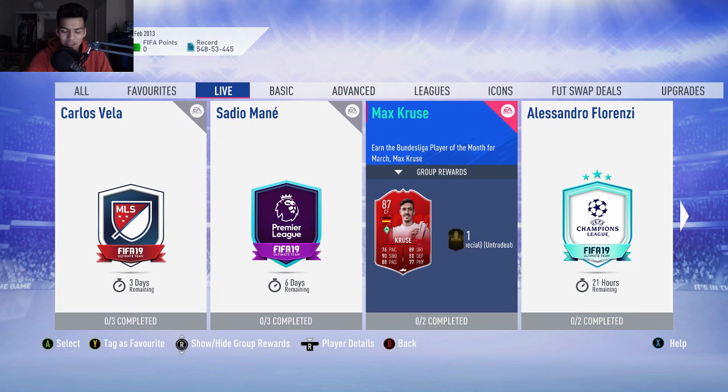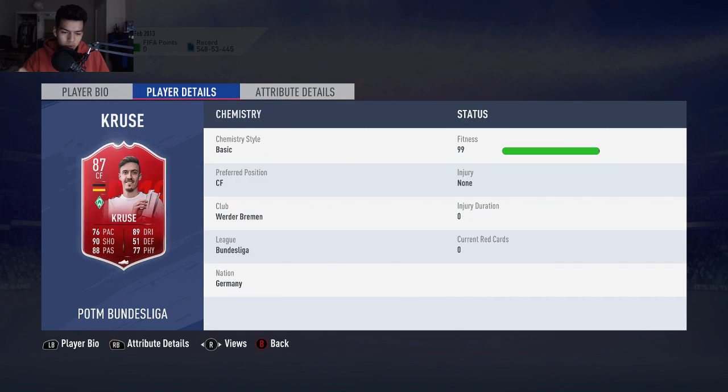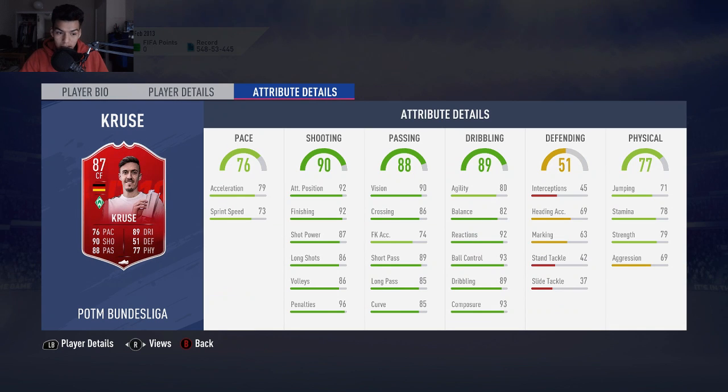What is up guys, welcome back to a brand new video. Today we have the 87-rated sensor for Max Cruza SBC cheapest solution. This card looks very good — for 55,000 coins, it's got left foot four-star, four-star skills, 5'11". Stamina is a bit low, pace might be a bit low, but apart from that this card is very nice.